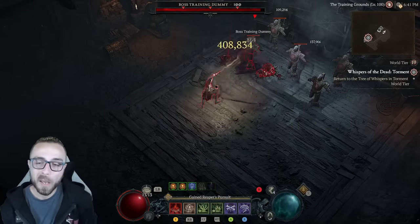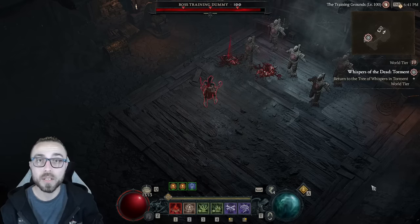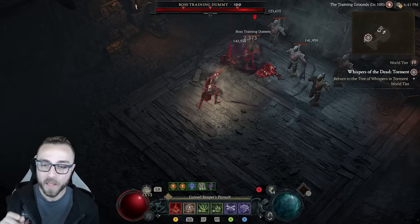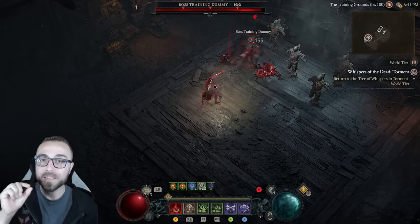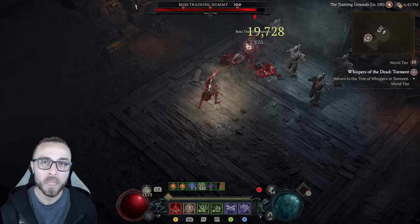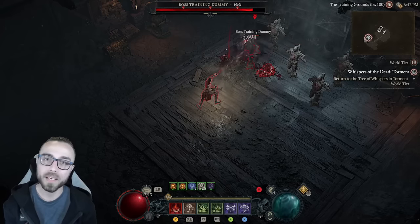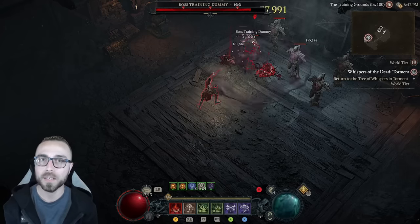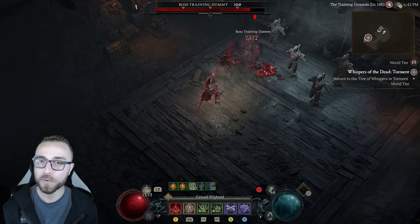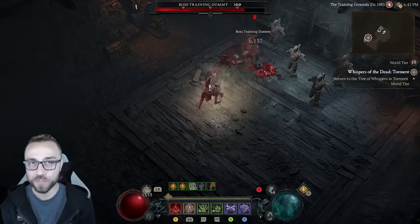That's when I asked: is there any way to speed up Decompose, is there any way to make it better? And there absolutely is — you spam the ability instead. What happens if I spam the ability? Now it's going to look a little bit wonky. I recommend watching this buff right here — this is the Reaper's Pursuit — and every time I stop channeling and start re-channeling, you'll notice that resets very quickly. Watch it on the skill bar: it is resetting multiple times per second, because you can spam it multiple times per second.